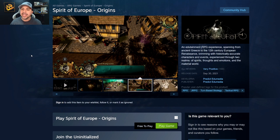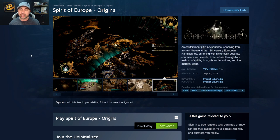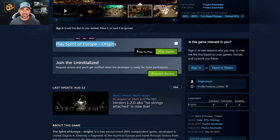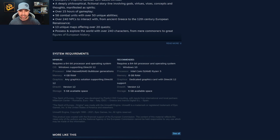Last but not least, I want to bring you over to the official Steam page for Spirit of Europe Origins. Listen to this: 'An edutainment JRPG experience spanning from ancient Greece to the 12th century European Renaissance, brimming with historically accurate characters and events experienced through two realms — the spirit, thoughts and emotions, and the material world.' Very Positive — 90% on a hundred reviews. The game is completely free to play, and they continue to update it. The last update dropped August 12th, 2022, titled 'No Strings Attached.'